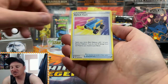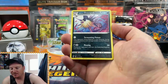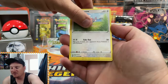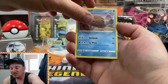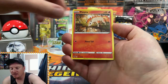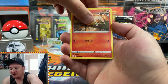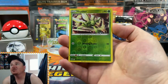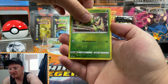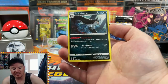We've got a Grass Energy, a Switch Cart, Oxy, Hisuian Overquill, Glammeow — this is the first time that we're seeing these cards here. We got a Chatted Ponytaw and another Ponytaw, a Reverse Holo Scyther for a common, and the first card today — a non-holo Mightyena right there. Not too bad for our very first pack of Astral Radiance.